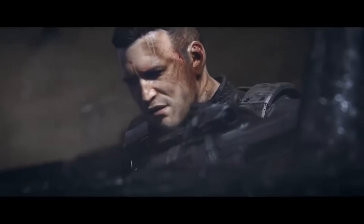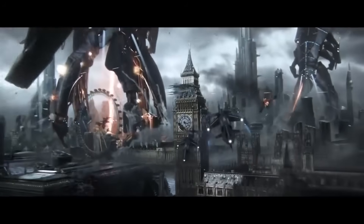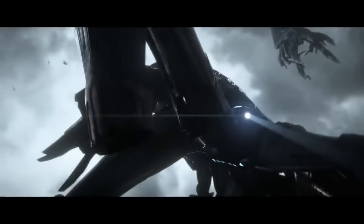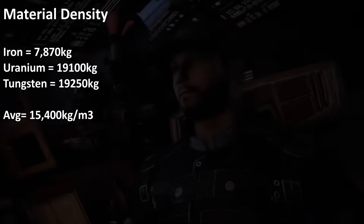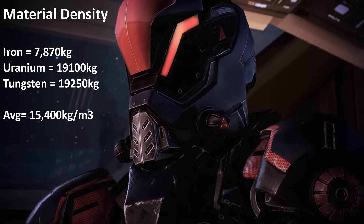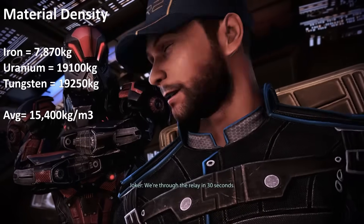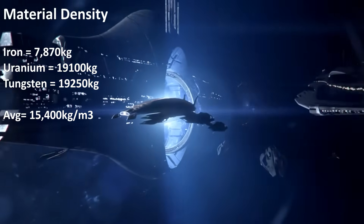Now we have most of the critical information. We need to know the materials we're dealing with. The molten metal in question is a slurry of iron, uranium and tungsten. We don't know the specific alloy ratios, so we're going to assume equal parts of all three, giving us an average assumed mass. We're being very conservative here because uranium and tungsten, being two-thirds of the concoction, are strikingly denser than iron — both are over twice the density of iron. The material density of iron is 7,870 kg/m³, uranium is 19,100 kg/m³, and tungsten is 19,250 kg/m³.